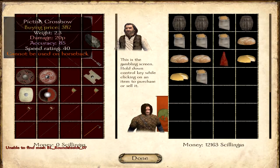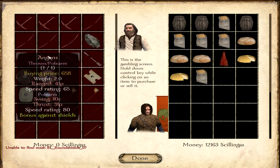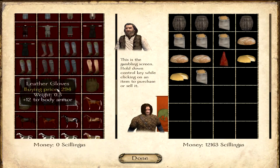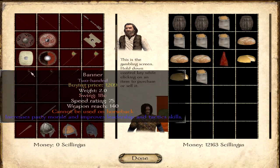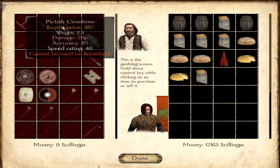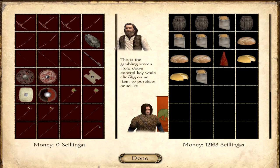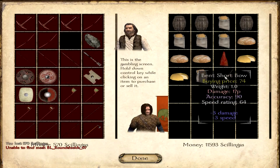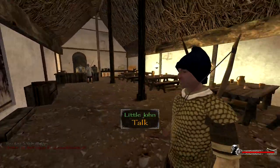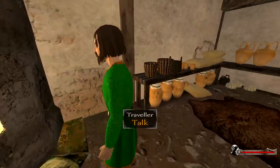Mystic merchant, what do you have? Oh yeah, you were one of those guys. Cannot be used on a horse. I'm sure that is going to be absolutely brilliant armor. But do I really want to throw my money at it? I could do a one-shot bow. This is the gambling screen — hold down control while purchasing an item. Well, that was definitely a gamble. Wow, you are a man in a dress.